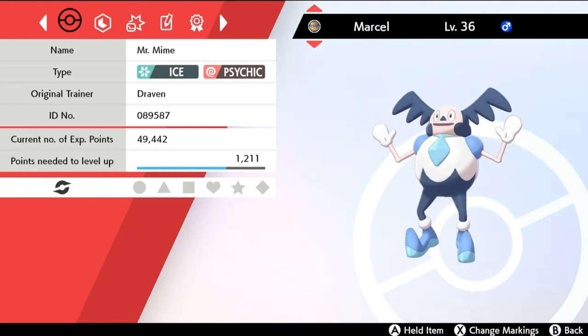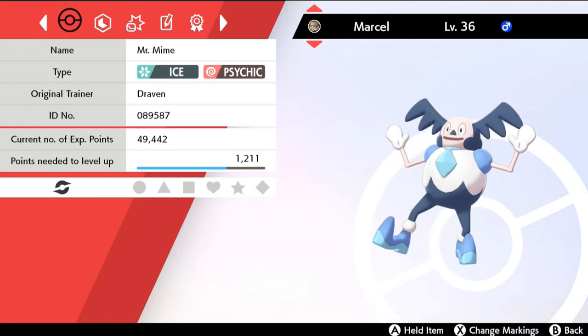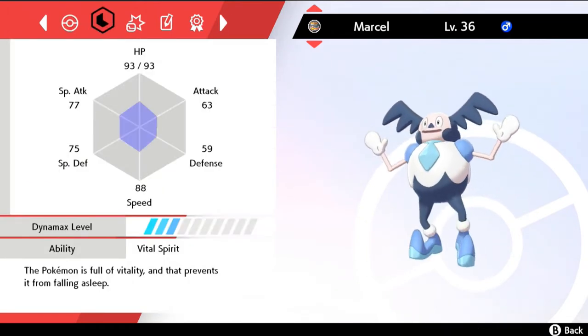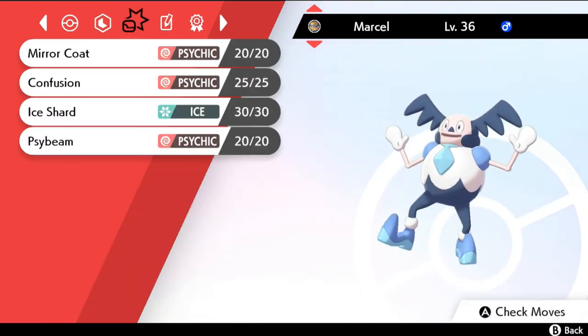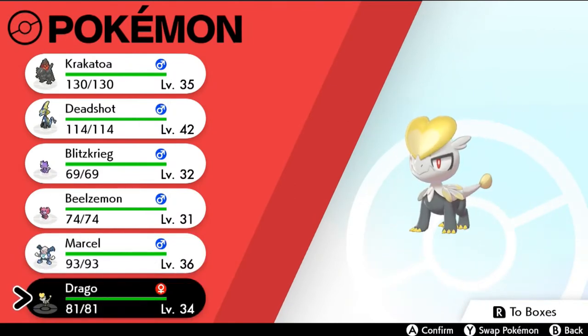Marcel gains the typing of Ice and Psychic. When was the last time I used an Ice type? Probably Nessie — haven't used one since then. This Pokemon has a Vital Spirit ability — keeps full vitality and prevents it from falling asleep. Its moves are pretty fantastic so I'm actually very very excited to use Marcel. And of course we traded Drago all the way to Shield version because we already have a Fighting type Pokemon in Sword version.